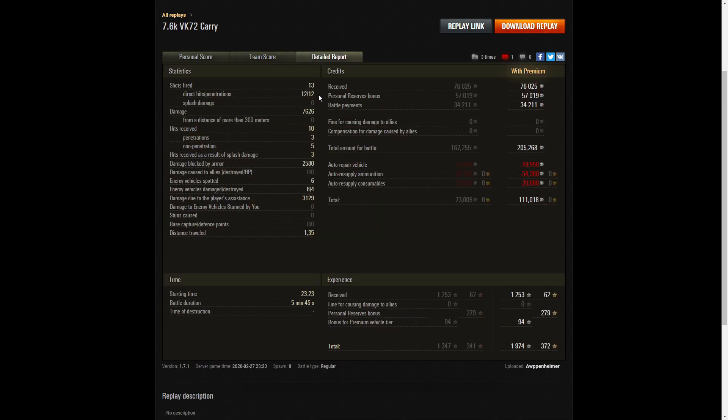13 shots fired, 12 direct hits, 12 penetrations — it helped that he was using heat on some enemies. 7,626 hit points of damage, all of it at close range. He received 10 hits from the enemy, only three of which were penetrations. One of those rounds from the Alpine Tiger went right through the side at the weak spot — he put the shell exactly where it was supposed to go. 5 non-penetrations and 3 hits by way of splash damage — the arty definitely had it in for him. 2,580 hit points of damage blocked, 6 enemy vehicles spotted, 8 enemy vehicles damaged, 4 killed, and 3,129 hit points of spotting assist.